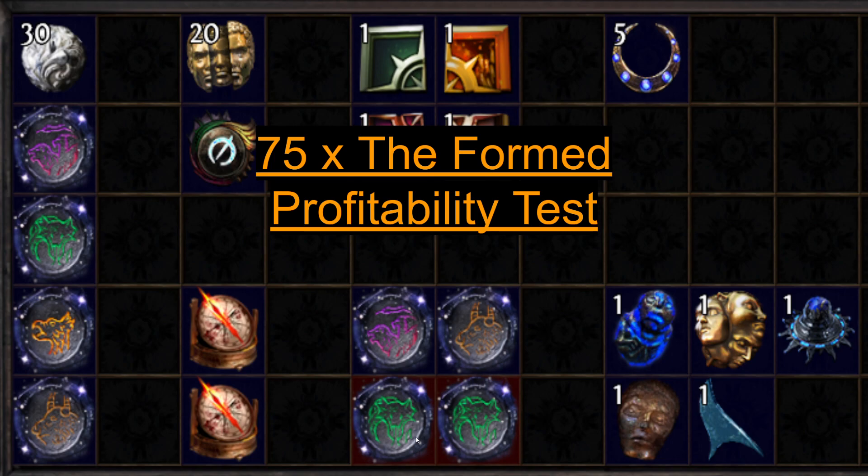Hello there. I wanted to bring a profitability test I was doing out to the community. I was pretty burned out with Magic Find and uber-juicing maps and thought I'd present an alternative in case others were as well. I decided to try the Formed. I was looking at some new compasses and things like that, hadn't done this in quite a while, so I got some ideas together and gave it a shot.